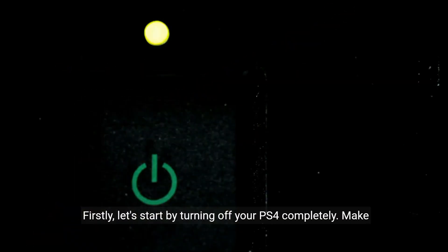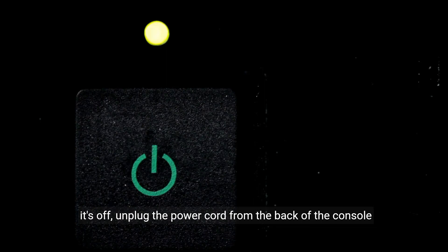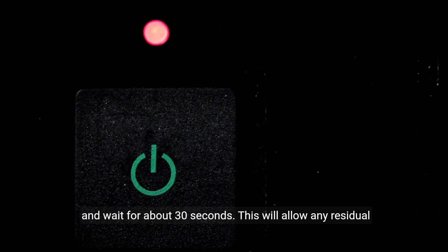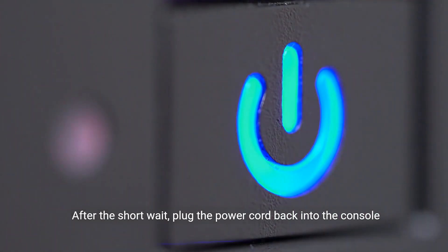Firstly, let's start by turning off your PS4 completely. Make sure it's not in rest mode, but completely powered off. Once it's off, unplug the power cord from the back of the console and wait for about 30 seconds. This will allow any residual power to dissipate. After the short wait, plug the power cord back into the console and turn it on.